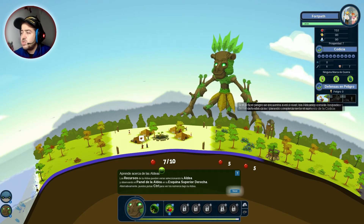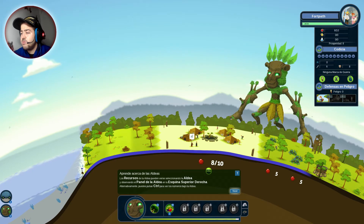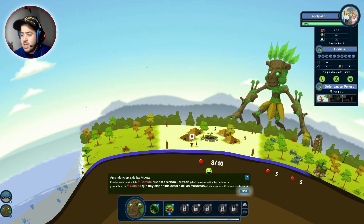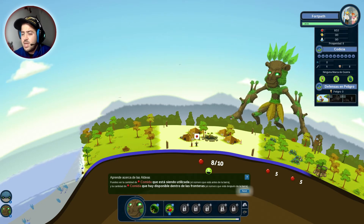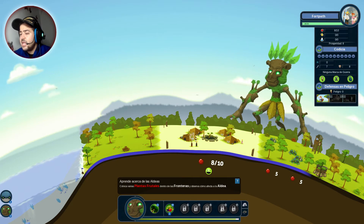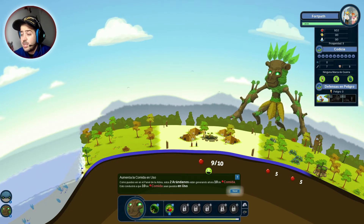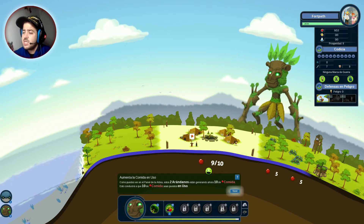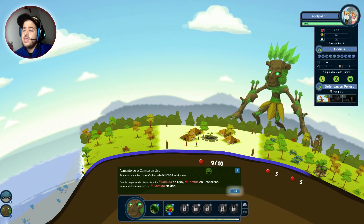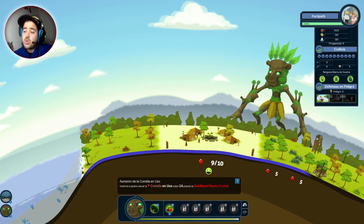La aldea está muriendo según la amenaza va subiendo el peligro. Puedes ver la cantidad de comida que está siendo utilizada, el número antes de la barra, y la cantidad disponible dentro de las fronteras, el número después de la barra. Coloca varias plantas frutales dentro de las fronteras y observa cómo afecta. Estos dos arándanos están generando ahora 10 de comida, esto conducirá a que 10 de comida sean puestos en uso. Puedes acelerar las cosas añadiendo recursos adicionales. Veamos si puedes elevar comida en uso sobre 14 usando la habilidad planta frutal.